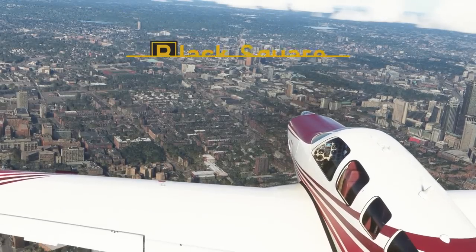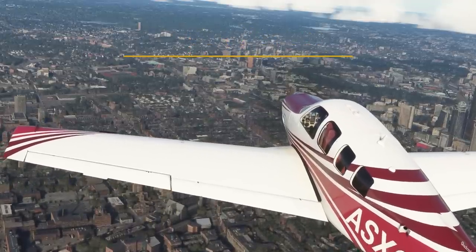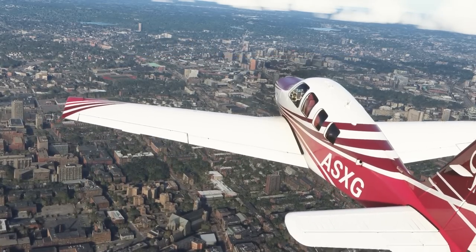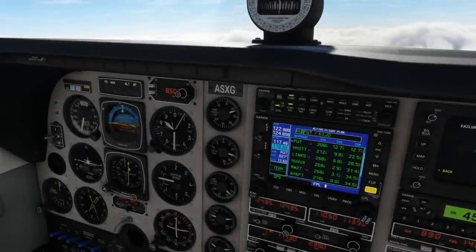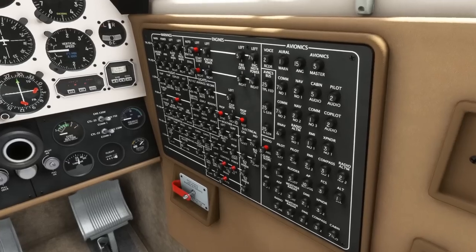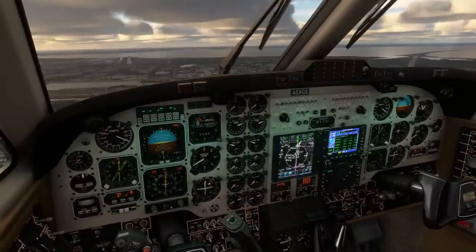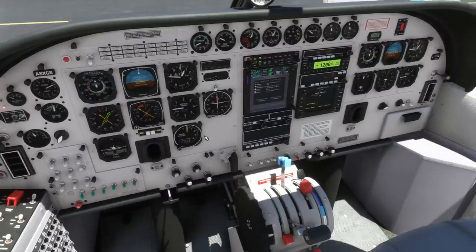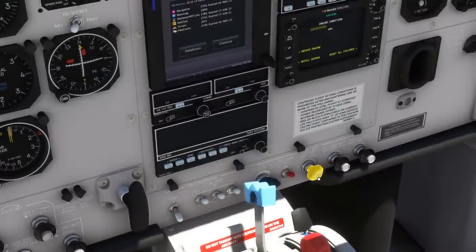Hello everybody and welcome back to another technical overview video of the next aircraft in the Steam Gauge Overhaul fleet from Black Square. This time the Analog Bonanza, next time the Analog Baron. For those of you unfamiliar with Black Square's aircraft, they're a little bit different than what you may have come to expect in other general aviation aircraft. Complexity is the name of the game — they're almost more like a study level airliner than other simplistic GA aircraft. There's even an environmental control system so you can practice keeping your passengers comfortable while learning to fly the aircraft.